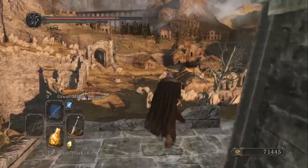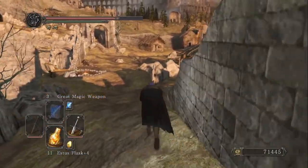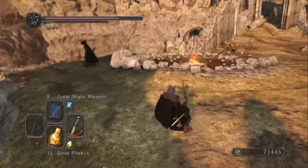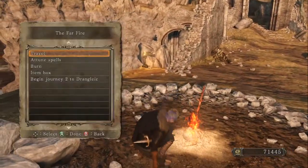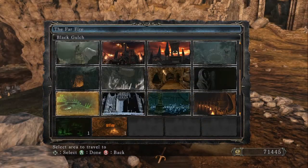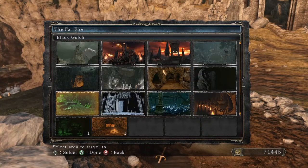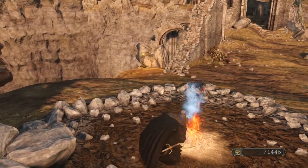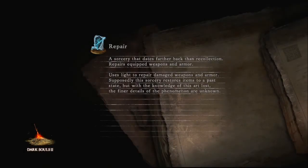So we know where the Black Gulch is — that's where we fought the big dude with the cleaver. Let's go over there. Let's go to the Hidden Chamber just because it's that much closer. The Rotten — this is the big dude with the cleaver.